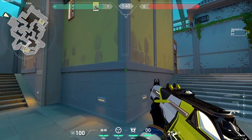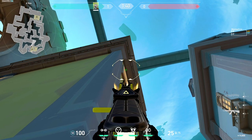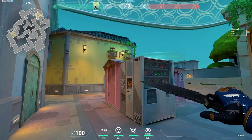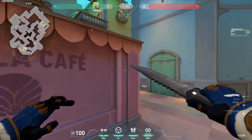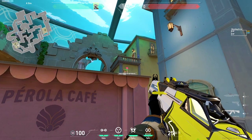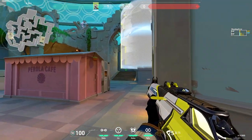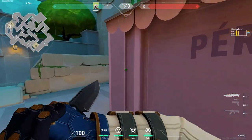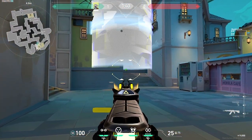For a one-way on Pearl A site, you can walk into this corner, aim right under this ledge, and toss your cage. It lands on this window. This one-way serves two purposes — you can use it as a one-way covering this cave entrance for enemies coming from here, and it can also work as a one-way for art.